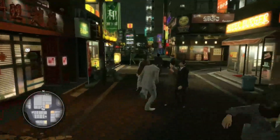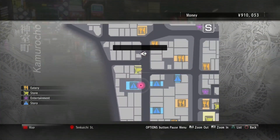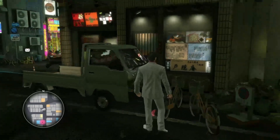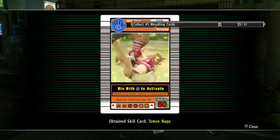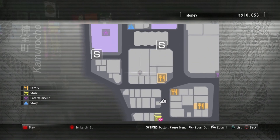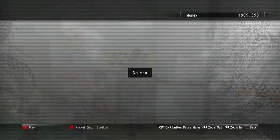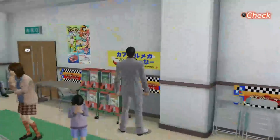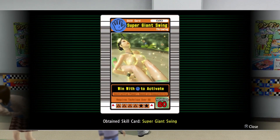We're now here, north of the Popo on the other side of the road of Tenkaichi. There's a flatbed truck, so we'll go here and get number 18 — the Tomonage. With 18 in our possession, number 19 is out of reach because it's in a substory. However, number 20 is in the Pocket Circuit Stadium. We're now inside the Pocket Circuit Stadium — next to these gumball machines, or gacha pods, is number 20, the super giant swing.